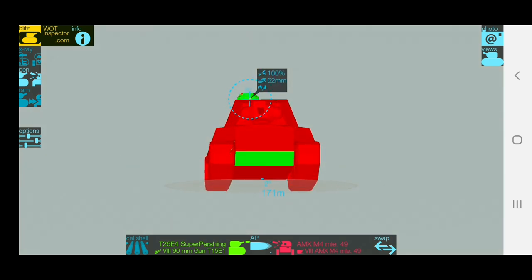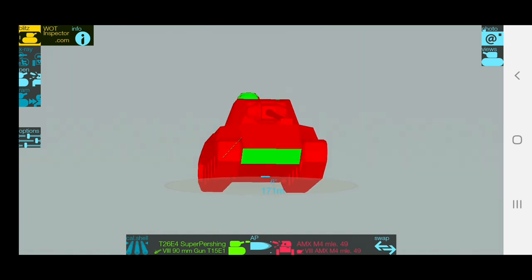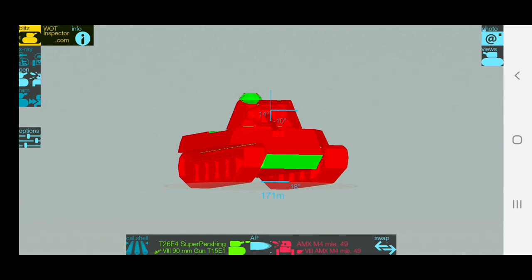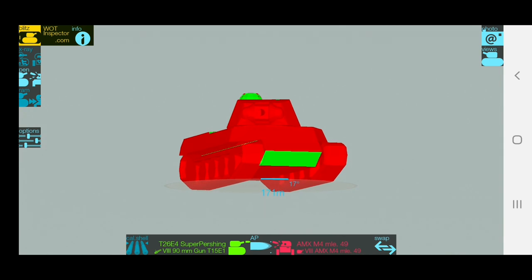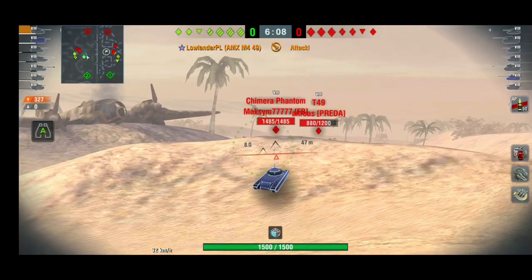The weak spots are the bottom plate and the hatch on top, but if you use full gun depression they are quite small. If you move back and forward you can side-scrape a bit. You can side-scrape against medium tanks — not against TDs or really good heavies — but against mediums it's great.